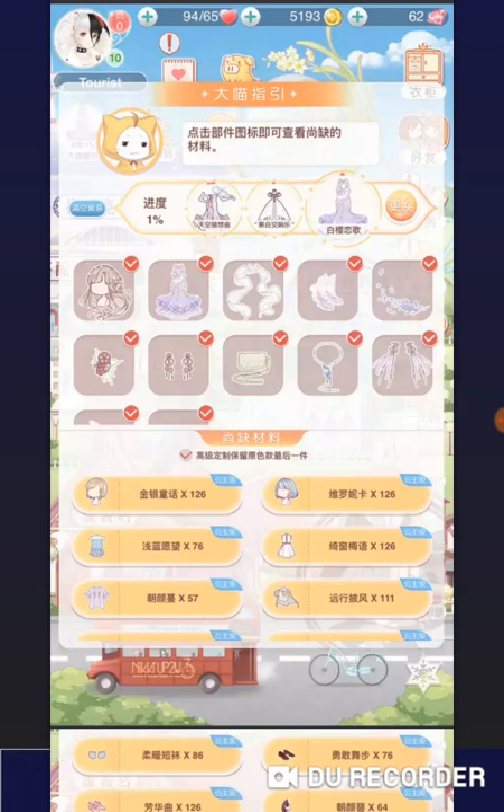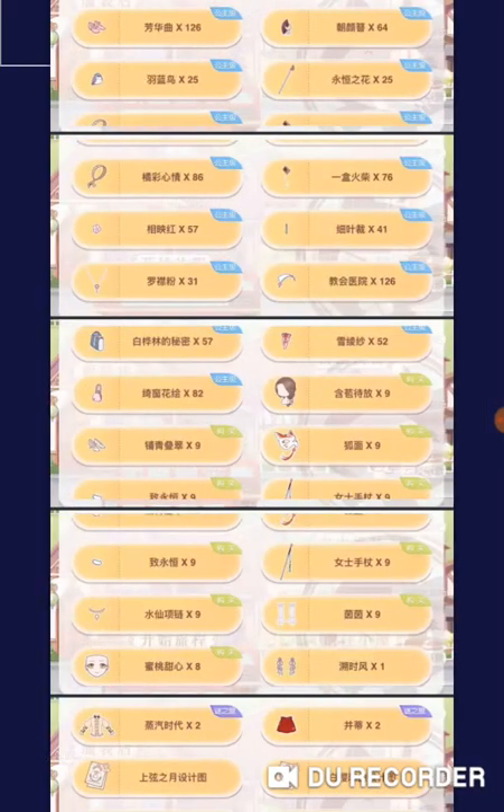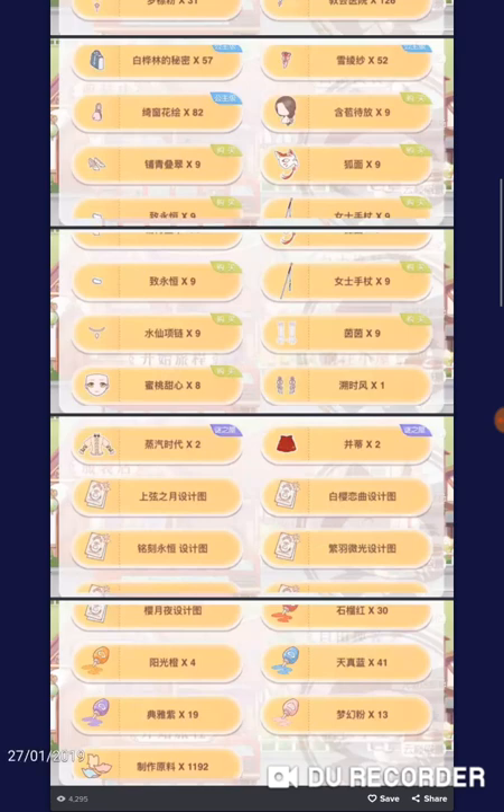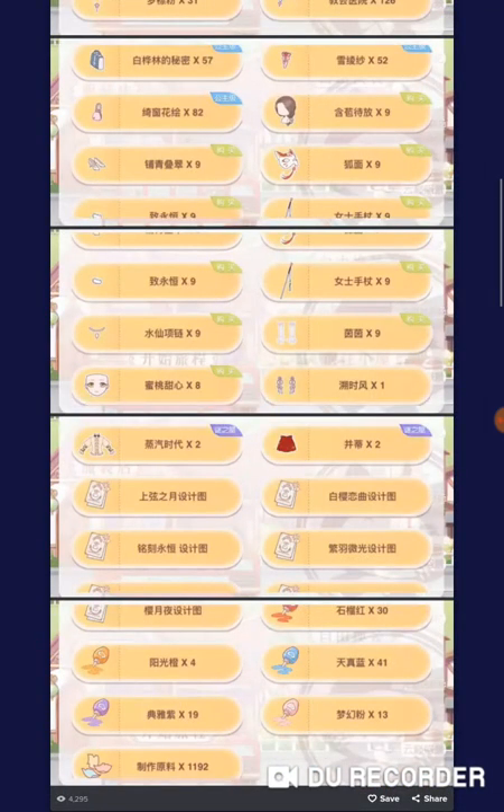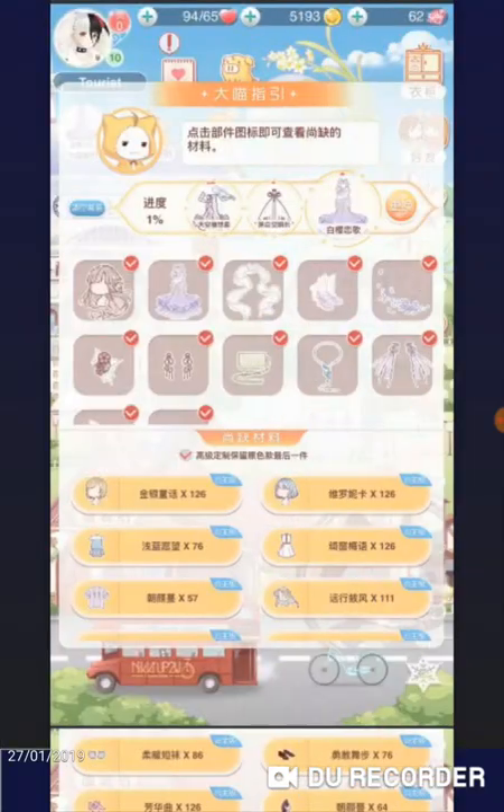Now let's move on to the hell suit: White Blossom Love Song. This is basically Kimi's mother — practically her wedding dress. There are 21 princess items needed to complete the suit, while the rest are store-bought items, and two are exchanged with crystal shoes. You do get the earrings as a free drop — with every hell suit you always get one part for free as a starting point for crafting.